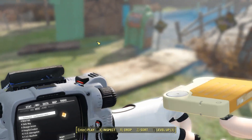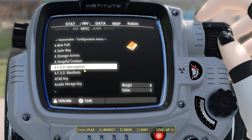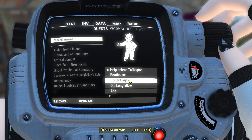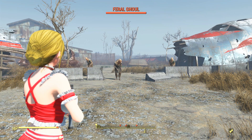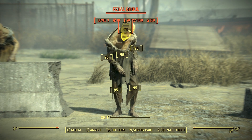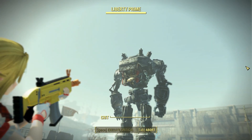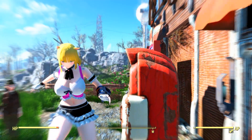For example, when I put in a holotape, or when I select a quest from the quest list, it says 'Mission set is active' and 'Mission deactivated.' My favorite would be when I enter VATS mode — the Pip-Boy has plenty to say. Eden will also alert us when we level up, discover a new location, or become addicted to drugs.